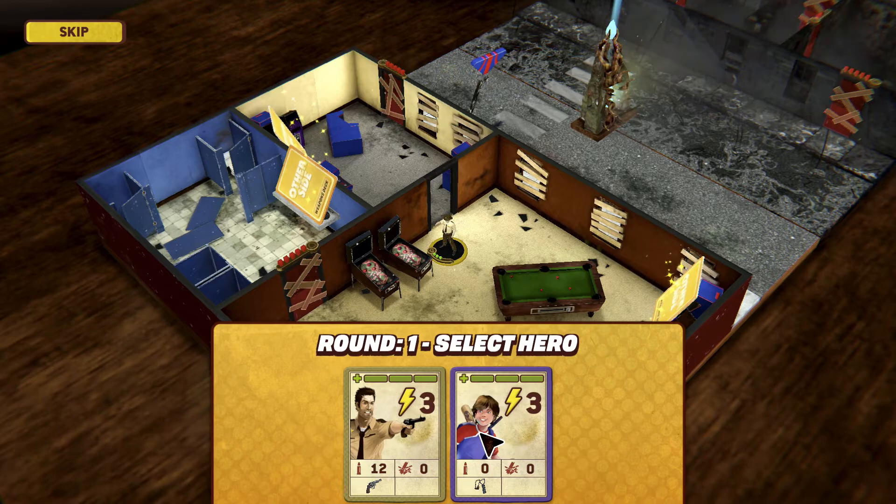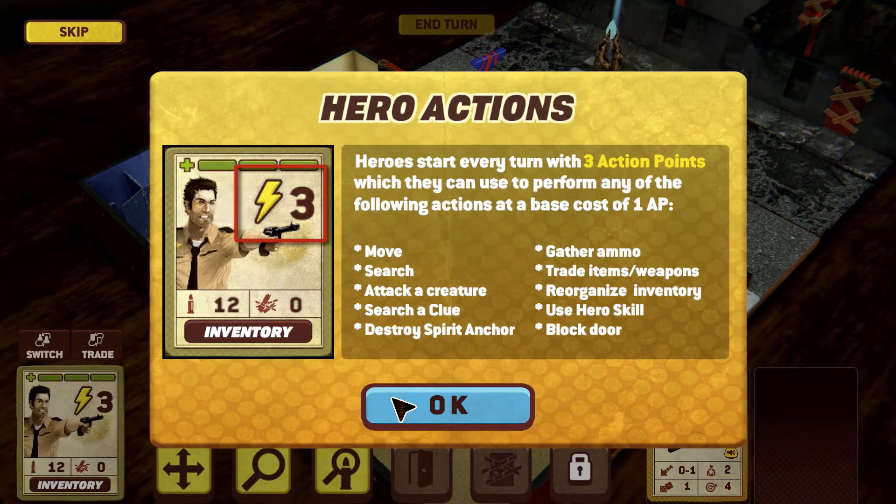So what we're doing right now is going through the first stage here. I think this is maybe considered the tutorial stage. It's giving me a breakdown of all the actions and moves you can take with your characters and kind of the way the game is set up. So right now we're looking at hero actions: move, search, gather ammo, attack a creature.